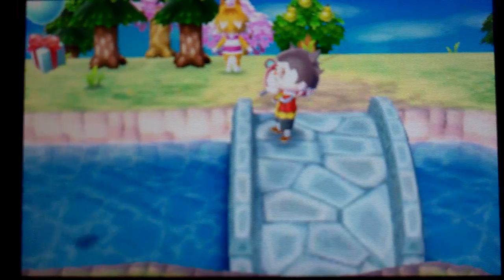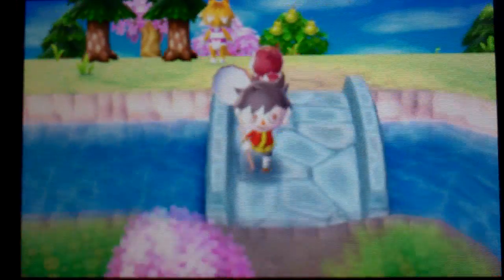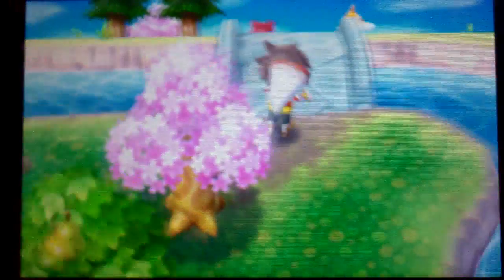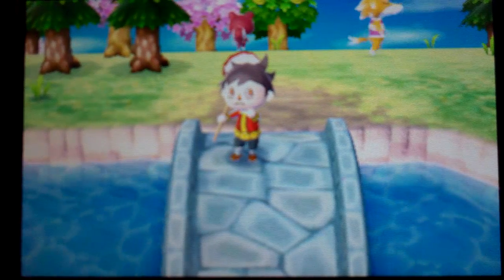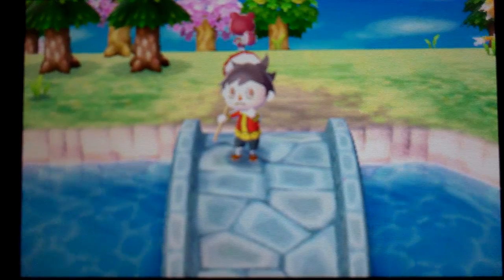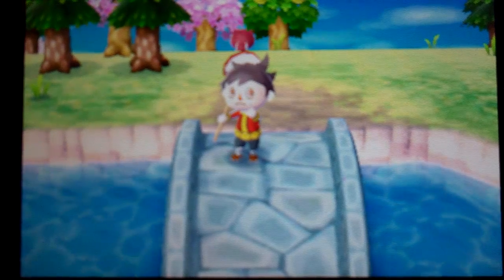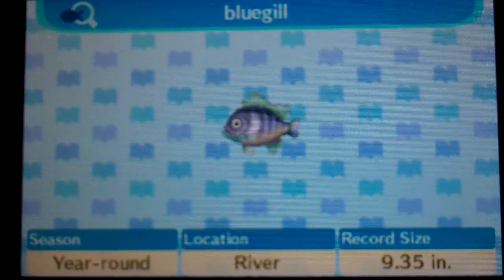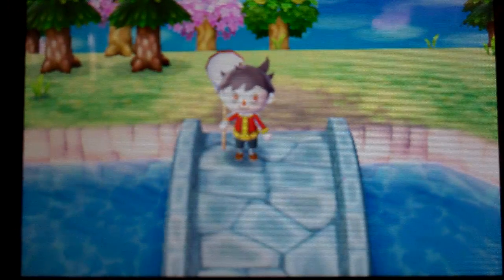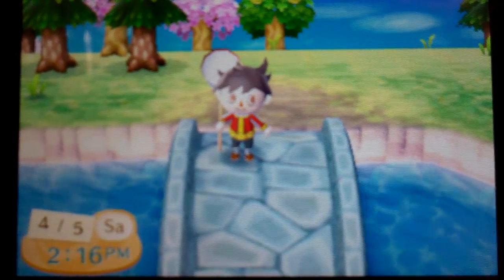Ooh, I want this present though. Well, it looks like I have to leave. So first let's look in the encyclopedia — then I guess I'm going to have to leave. I caught a different fish, right? There it is — the bluegill. That looks pretty cool. It's in the river only. Thank you guys for watching this episode of Animal Crossing New Leaf. Comment, like, and subscribe, and I'll see you next time. Bye-bye.